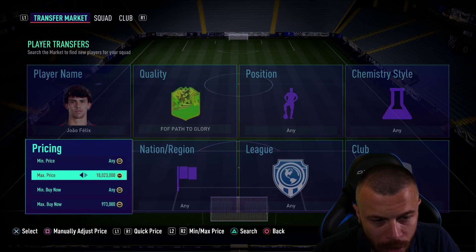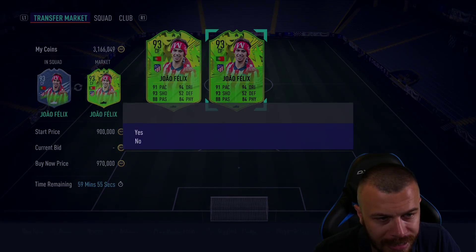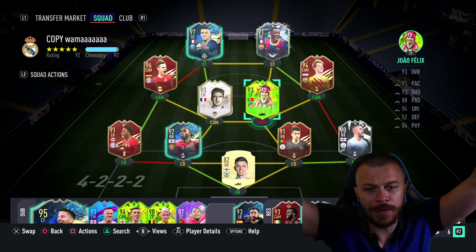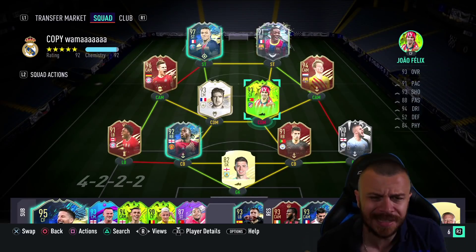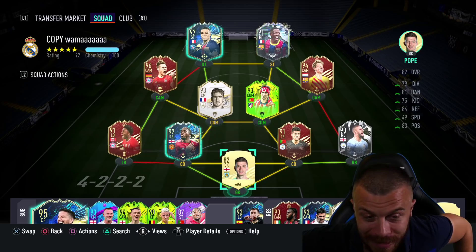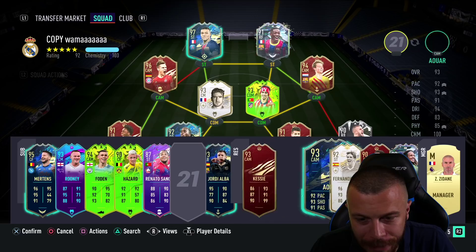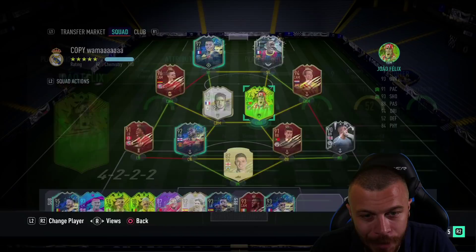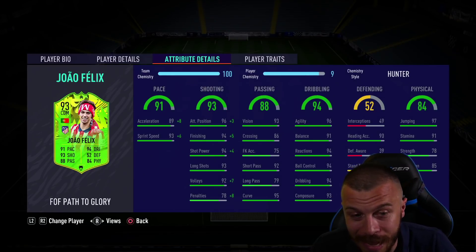I'm just searching for the cheapest one right now. I don't want to spend extra coins. Let's go — Joao Felix, 93 rated, Team 2, Festival of Football. After spending a couple of minutes preparing my squad, I'm ready to go and play some games. I just applied the Hunter chemistry style on Felix to boost his acceleration. He needs that plus-10 upgrade.